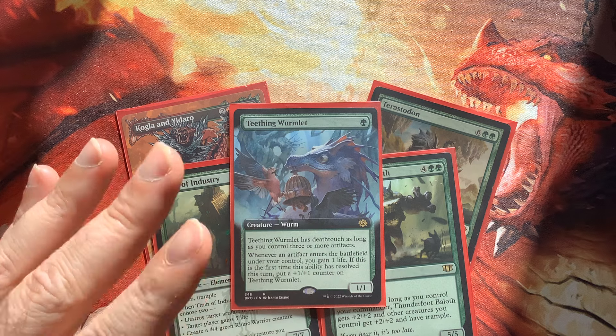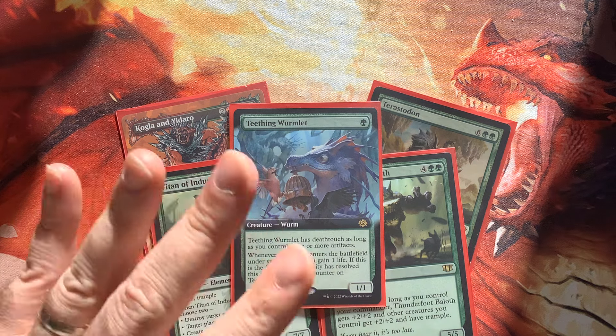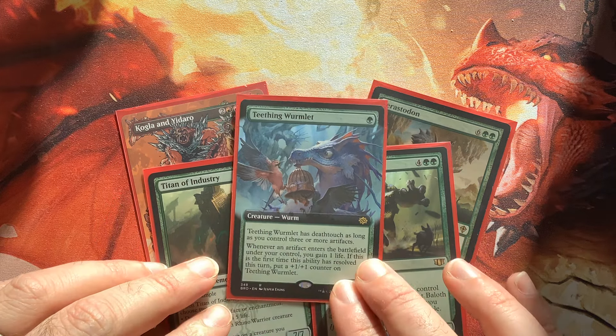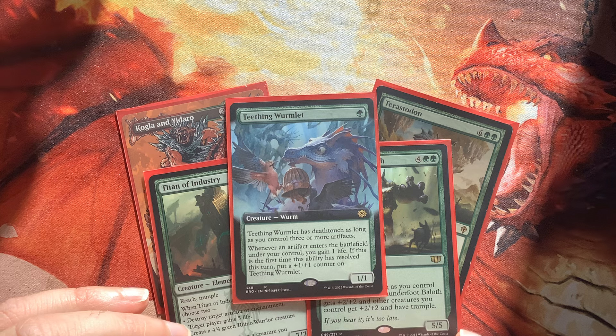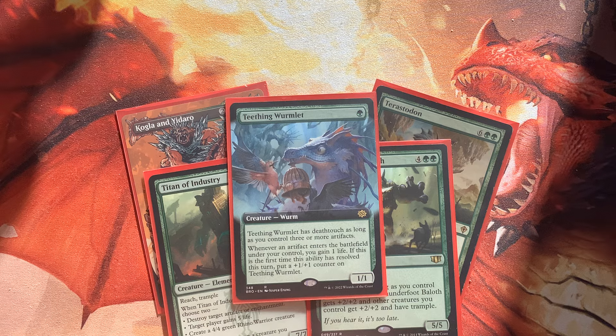I got maybe three or four cards in the $8 value range just to glue the deck together. We have amazing cards like the Teething Wyrmlet. This guy is going to scale up as the game goes on — gaining us life for each artifact that comes into play, holding our equipments, and dealing damage to opponents. I really enjoy the Wyrmlet.